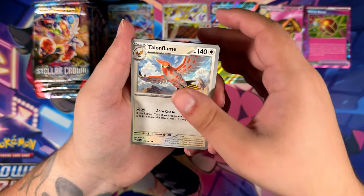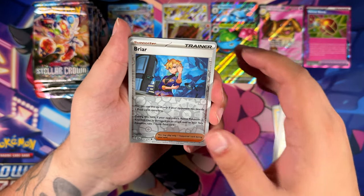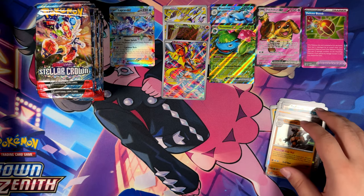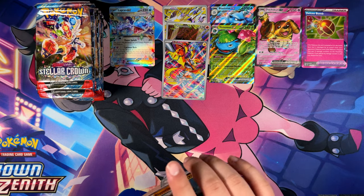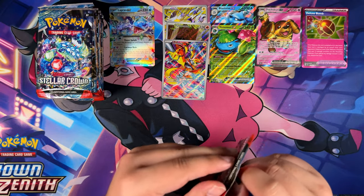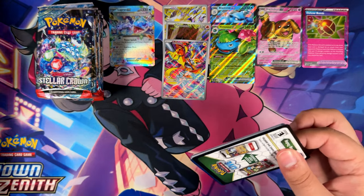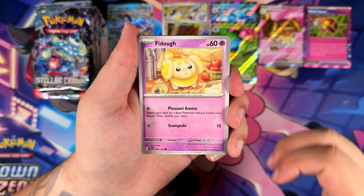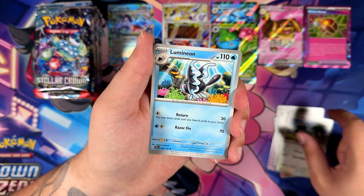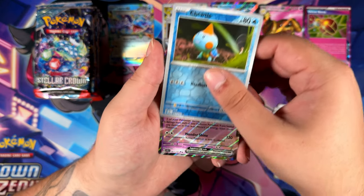At release, you always get these statistics posted on Twitter, then reposted on Reddit — pull rates from 5,000 packs. It's kind of interesting to compare those to the pull rates of, say, Paldea Evolved, which had the Iono Special Illustration Rare — which I still need for my collection. That was the last set that actually had really, really good pull rates. Then it slowly dripped down. The worst might actually have been Twilight Masquerade, or maybe Shrouded Fable — because I couldn't pull anything from Shrouded Fable.